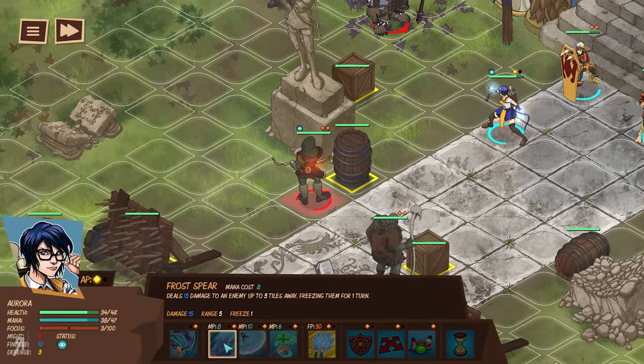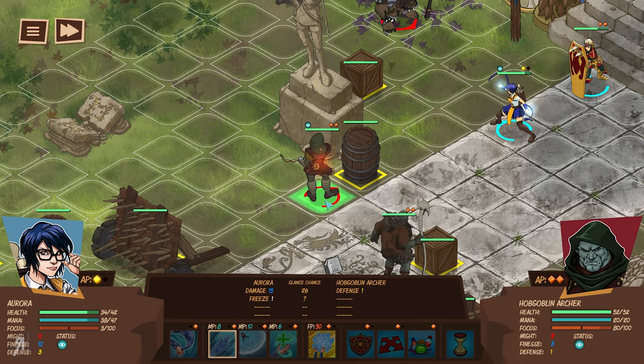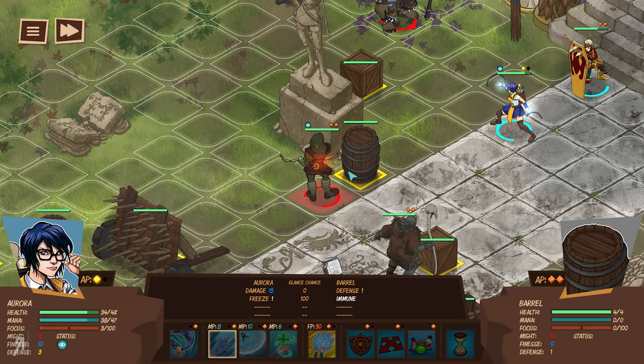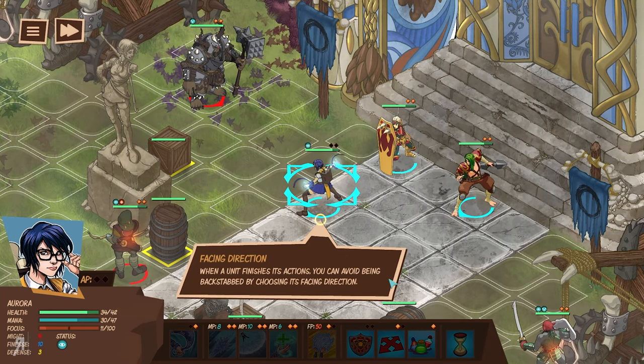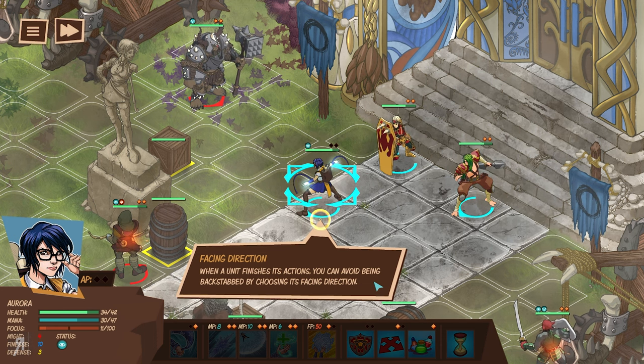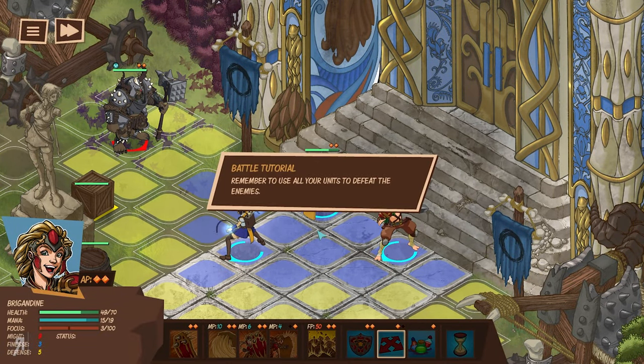This skill is called Frost Spear — it deals 15 damage to an enemy up to five tiles away, freezing them for one turn. Let's use it against this Hobgoblin Archer. I really love the animations. When a unit finishes its actions, you can avoid being backstabbed by choosing its facing direction. You can see these little arrows around Aurora — we can place her facing any of the four directions. I'm going to place her facing forward because there's a Bugbear up top that we want to avoid — I think he has a lot of HP. Remember to use all your units to defeat the enemies.